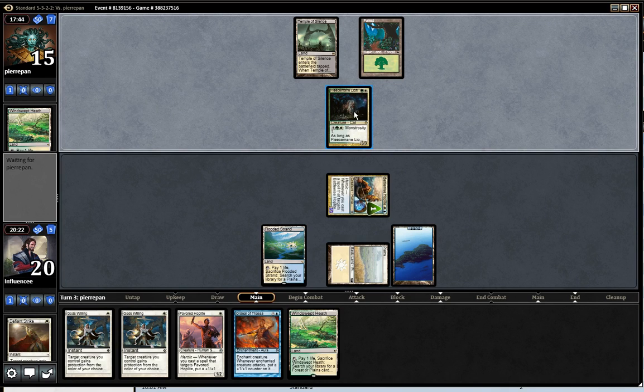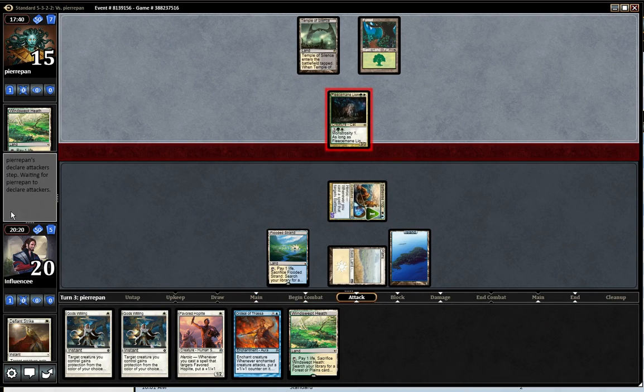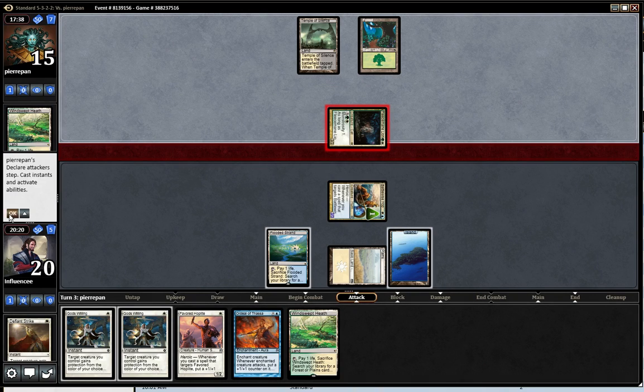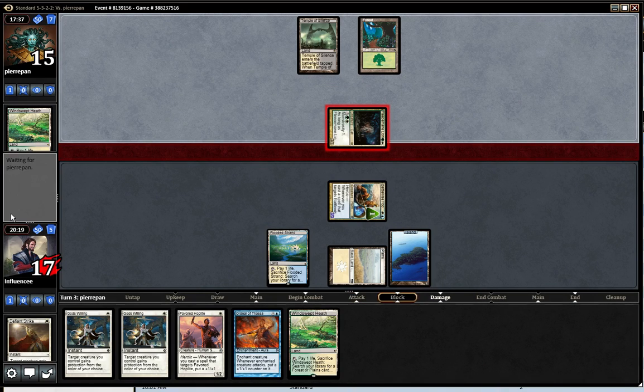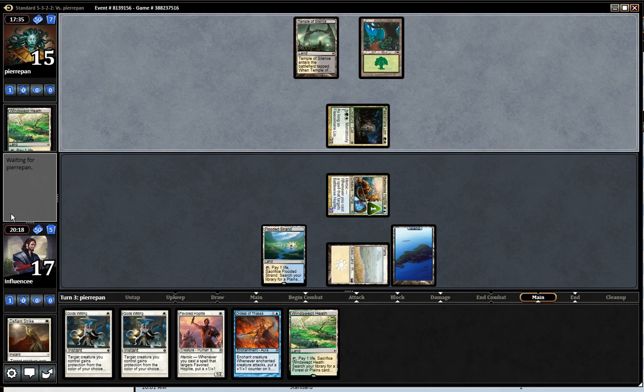What am I worried about him playing next turn? I don't think anything — he can play an Anafenza. He's attacking me because if he were blocking, he would have blocked. Maybe he just holds up a removal spell, or plays land and Anafenza — I'm not sure. He's doing something though. Oh, it's a tap land.